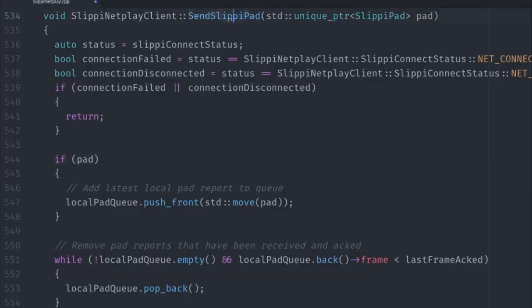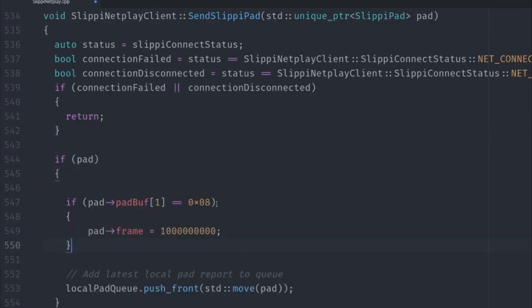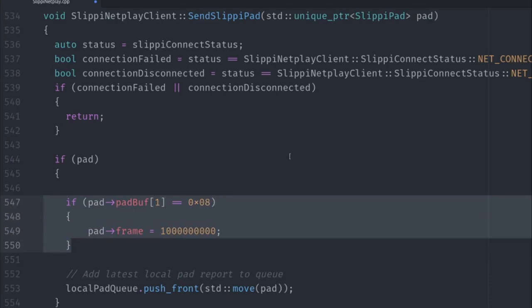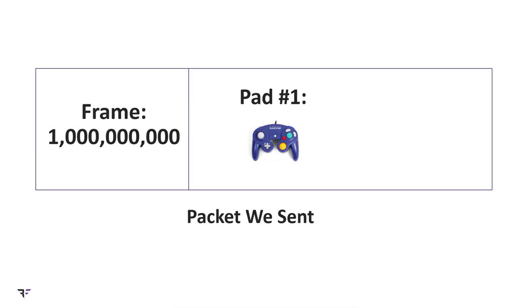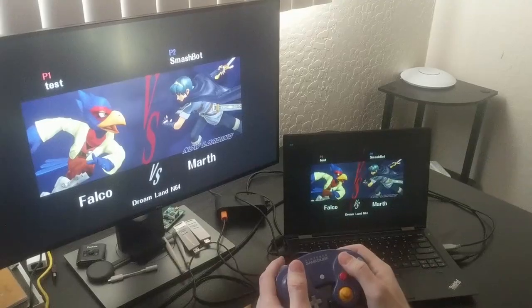So let's do that. What I built is a modified version of the emulator that will send a packet to my opponent claiming to be frame 1 billion any time I press up on the D-pad. What happens is the opponent's computer sees a packet for frame 1 billion and assumes it must therefore contain 999,999,000-ish pads. So it tries to read that many pads from the buffer, running way over it, causing a crash. Check it out.